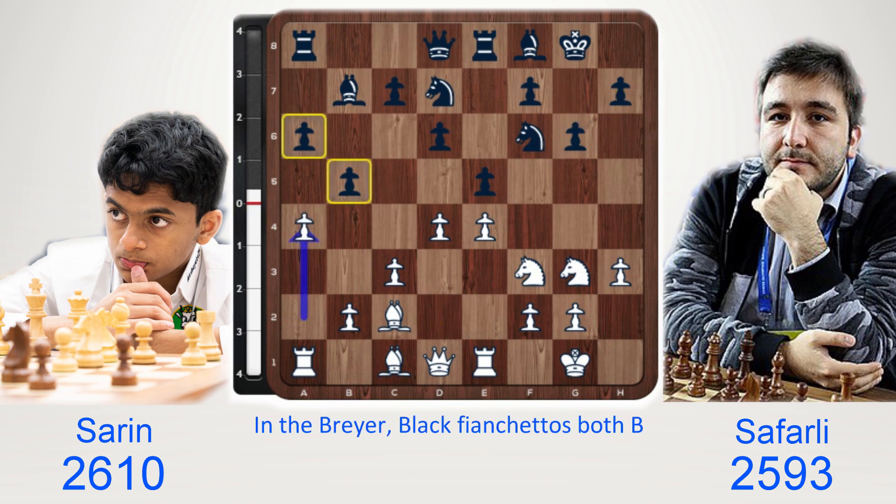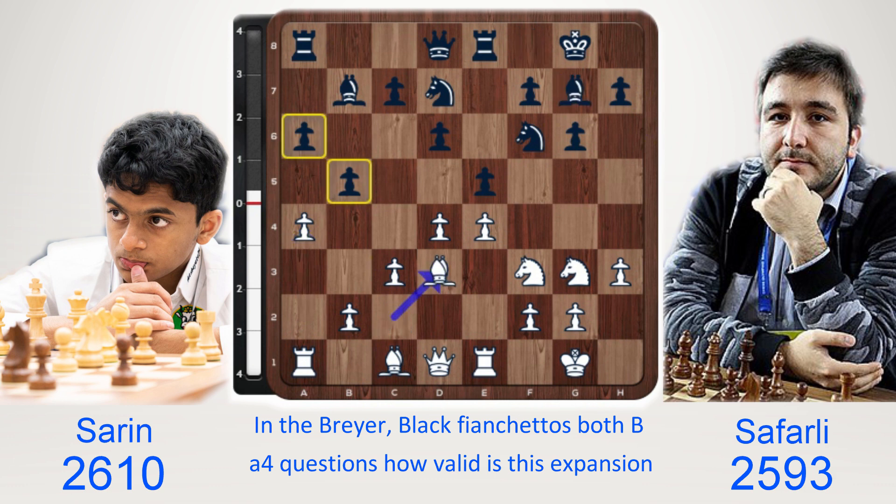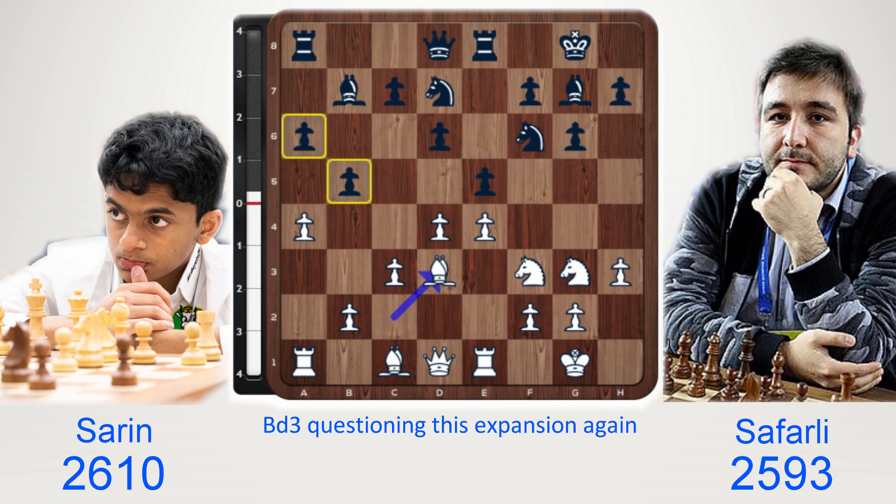a4 — this is typical in the Spanish to question how valid black's queenside expansion is. Bishop g7, bishop d3, questioning this expansion once again. c6, temporarily blocking the bishop in. Black plans to play c5 to free his b7 bishop in the future. White plays bishop g5, then h6, bishop e3.